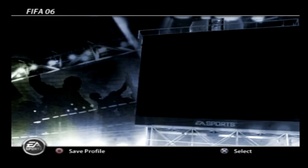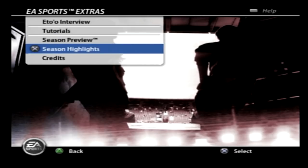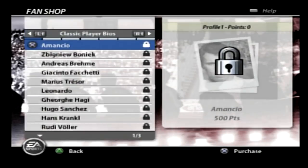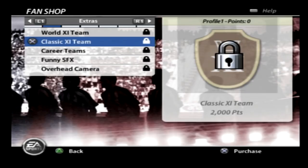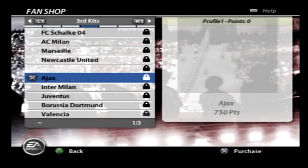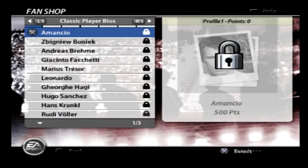Let's go down to EA Sports Extras to see if there was anything interesting. We've got an interview with Eto, tutorials, season preview, season highlights — I can't really show any of that because it's probably real-life footage that could get copyrighted. My FIFA 06 has your game settings and FIFA 06 challenges. In the fan shop, the Classic XI team costs 2,000 points, and you can also unlock an overhead camera, career teams, third kits, a celebrations pack, stadium pack, and season highlights.